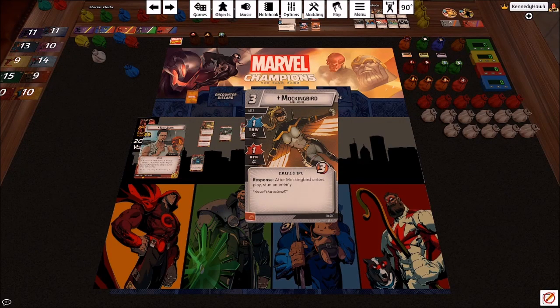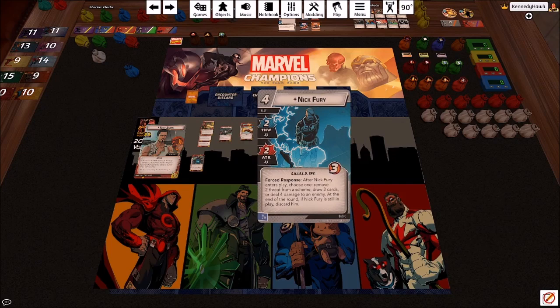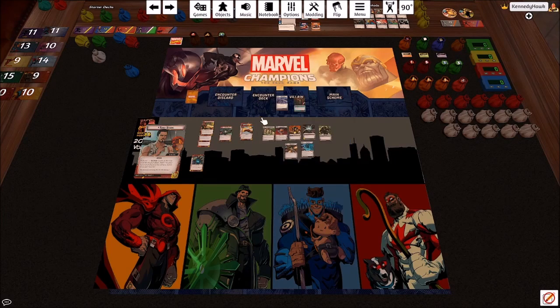I also always include Mockingbird and almost always include Nick Fury. Mockingbird enters play, stuns the enemy — that buys you a whole turn of not having to defend — and she can thwart for you. Nick Fury is just a great utility card that can do everything. Right there we've got 22 cards in our deck before we've even gone to our aspect.